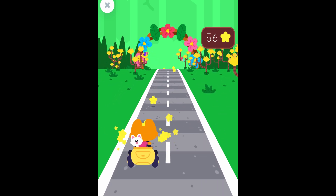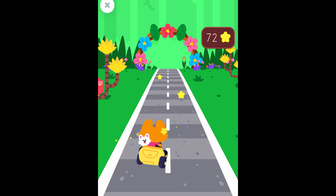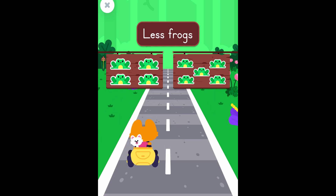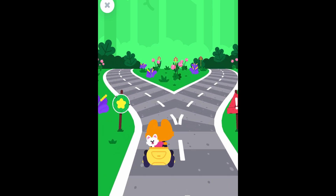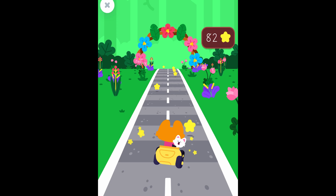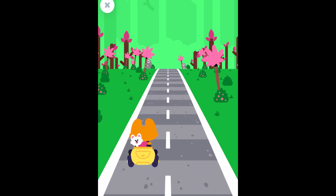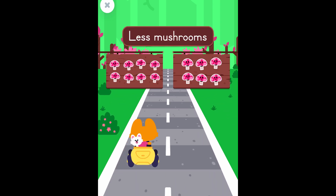Collect those stars. The open road. Find the group that has less frogs. Very good. Collect those stars. All clear ahead. Find the group that has less mushrooms. Let's go!